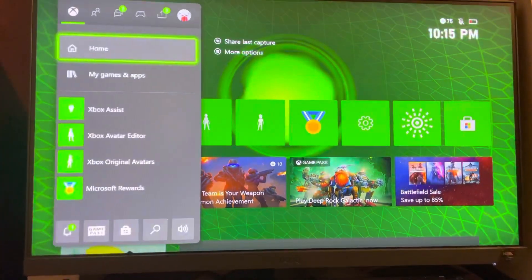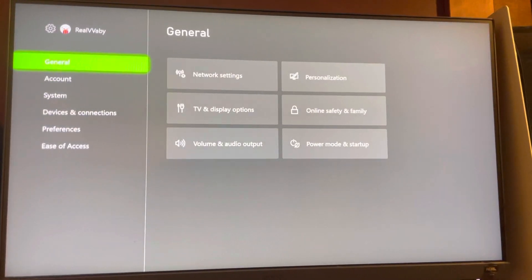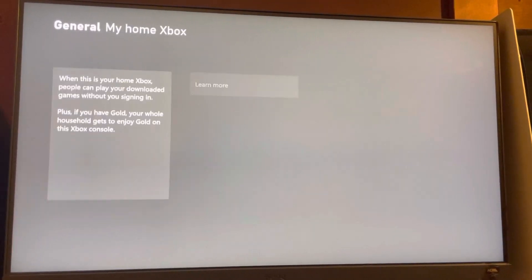So it's very easy — what you guys want to do is just hit the Xbox button like this, go over here, and then go down to Settings like this, and then once you're here you just want to go to General, then Personalization, and then you want to go to My Home Xbox.